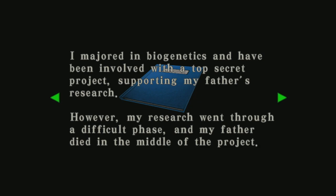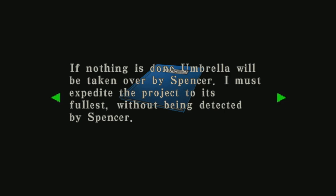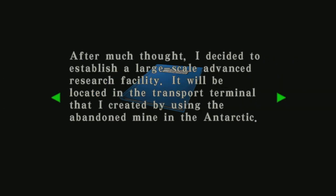'I majored in biogenetics and have been involved with a top secret project supporting my father's research. However my research went through a difficult phase and my father died in the middle of the project. We are now at a major disadvantage against other researchers as there is great competition in the field of T-virus research. I have disgraced the honorable name of the Ashford family that our great ancestor Veronica established. If nothing is done, Umbrella will be taken over by Spencer. I must expedite the project to its fullest without being detected by Spencer.'